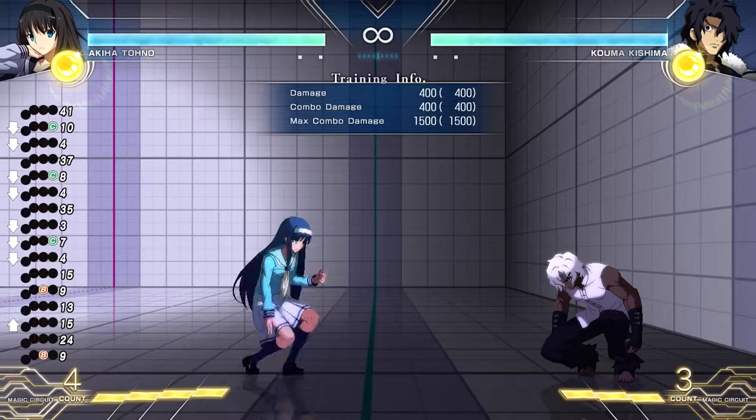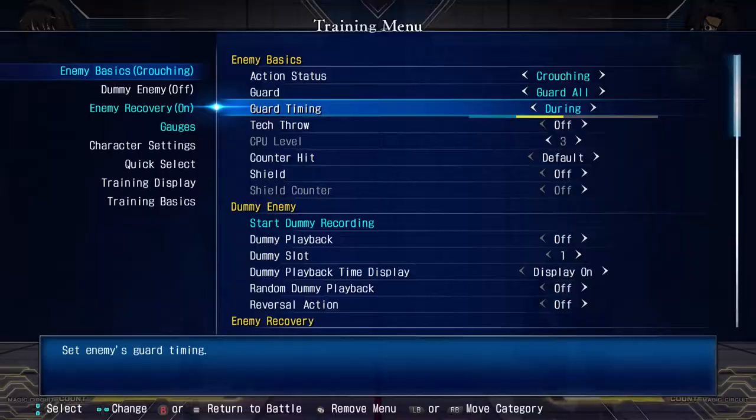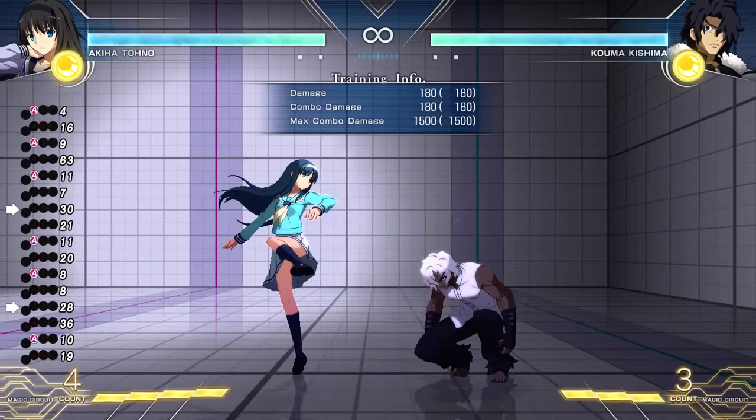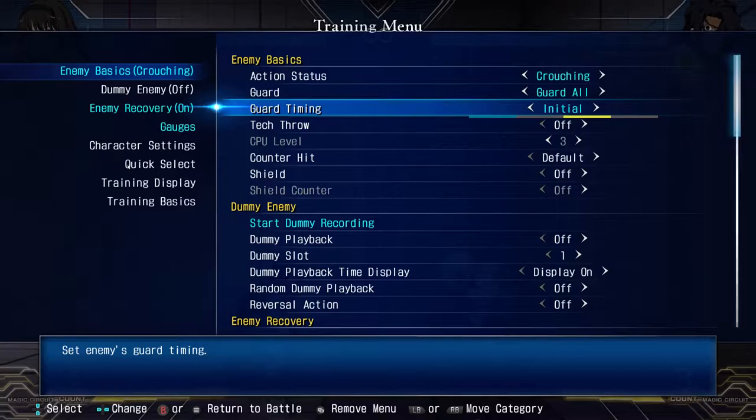On to guard timing. This one could be a little bit confusing. Default means they block everything all the time — they're just holding block essentially. Guard timing 'during' means they block after the initial hit. So you can hit them and it's fine, hit them and it's fine, but if you hit them and it doesn't combo, they block. That's what 'during' does.